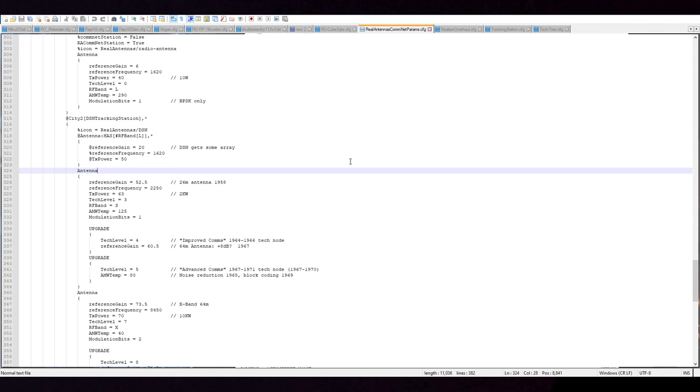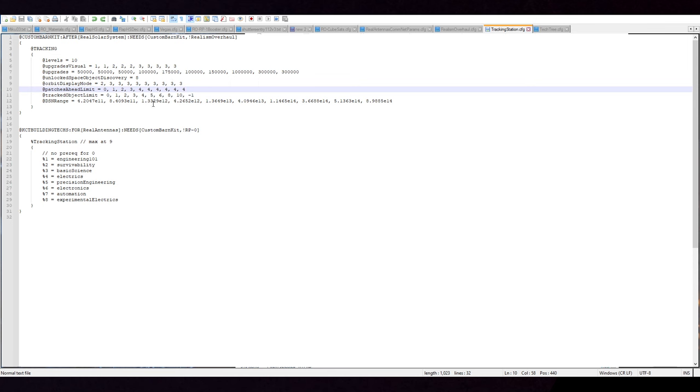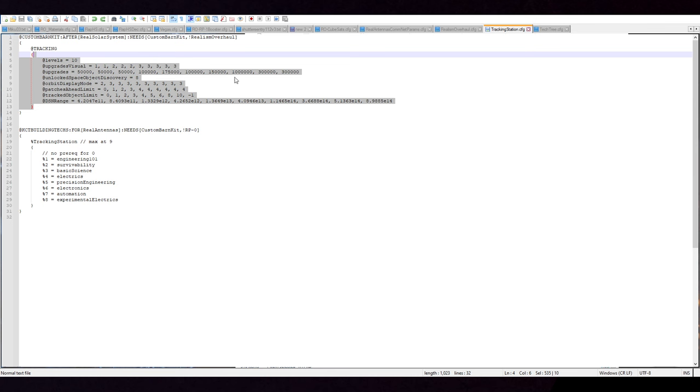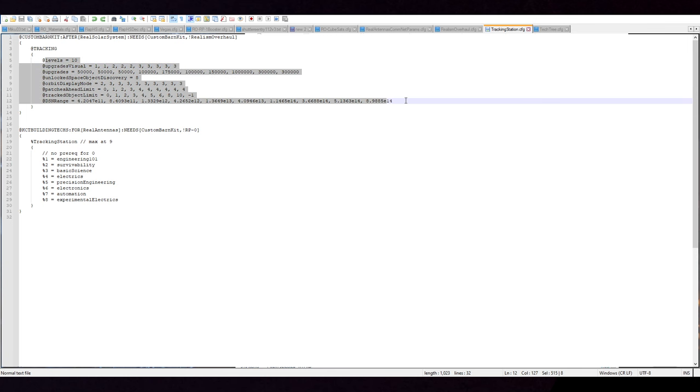Hello everyone, welcome back to my RP2000 career in Kerbal Space Program 1.12. In this video we begin with Notepad because I'm trying to figure out Real Antennas and what it's trying to do. It's a little bit complicated because we have this tracking station upgrade thing which doesn't seem to be matching what we're getting. That's because it applies when you don't have Realism Overhaul — and when we do have Realism Overhaul, I don't know how it's actually doing this upgrade thing.